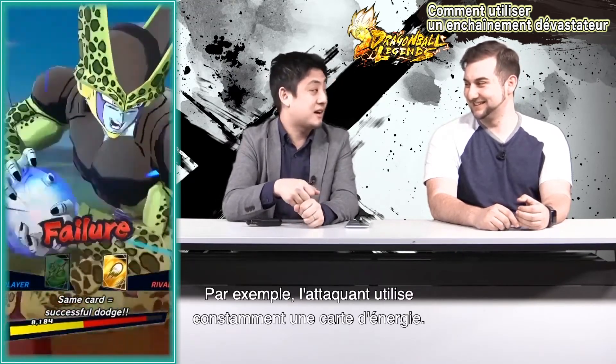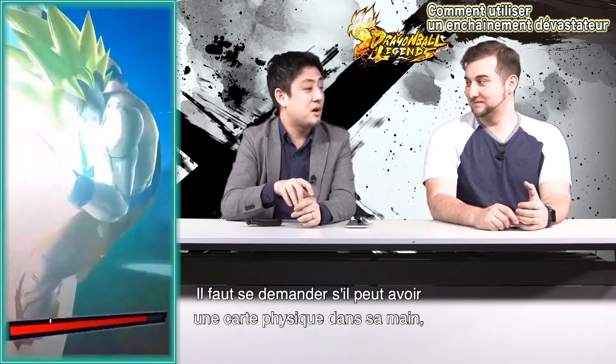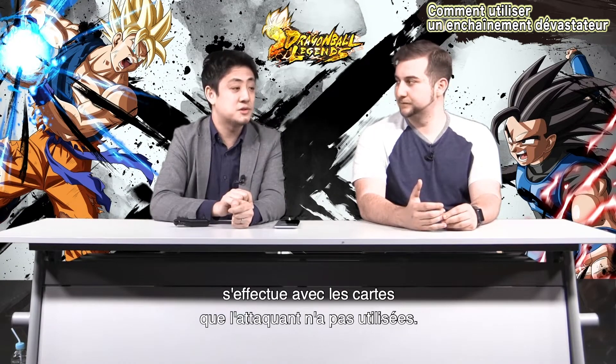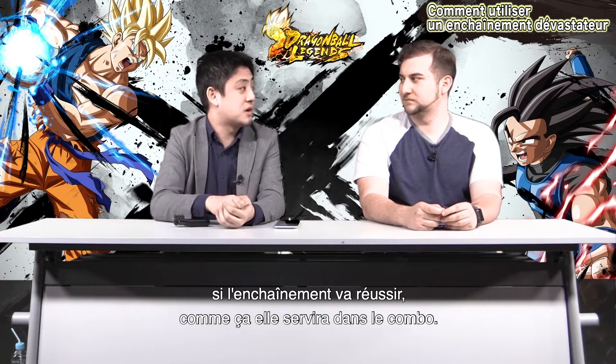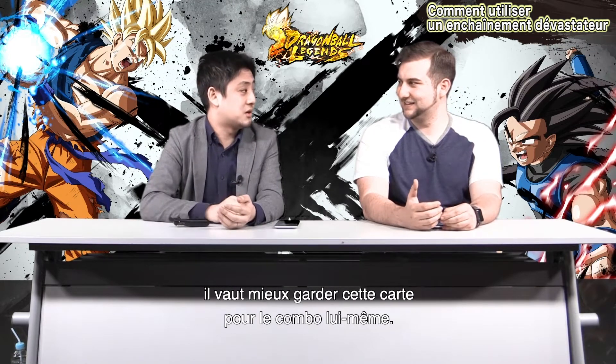If your attacker is constantly using a Blast card, it might be wise to think about how they might have a Strike card in their hand, saving it for a Rising Rush. Another thing about the Rising Rush: the combo is actually done through those cards the attacker didn't choose as a wager. So if you have a Special Arts card and don't choose it as a wager card, the Special Arts will be used in that Rising Rush combo. So if you want to deal more damage, it might be smarter to leave that Special Arts card out of the wager.